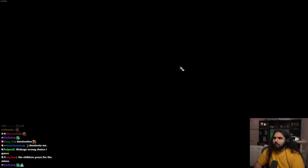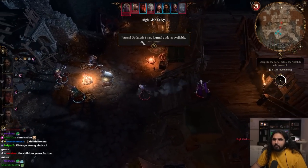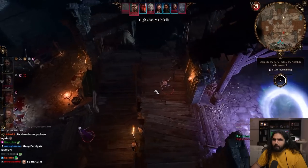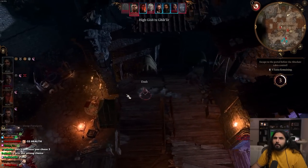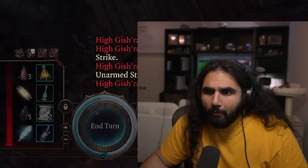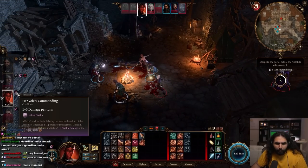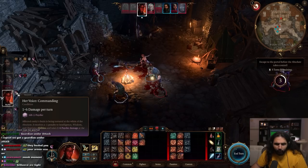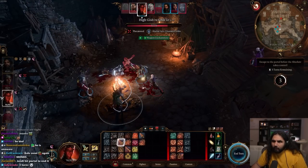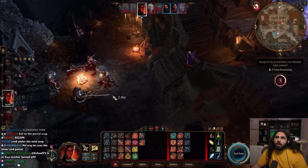We're under attack! Her voice is commanding. Affected entity's brain is being tortured at the whim of the Absolute. Oh my gosh. I think we need to go for Gishra — or Gishra, get clear. Wait, escape to the portal before the Absolute takes control? Oh no. We can literally misty step and leave.